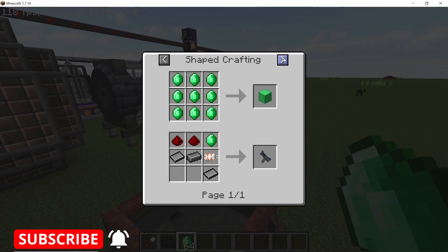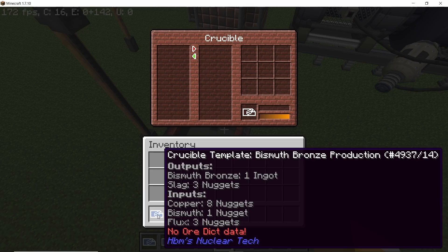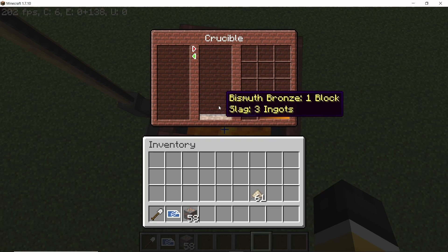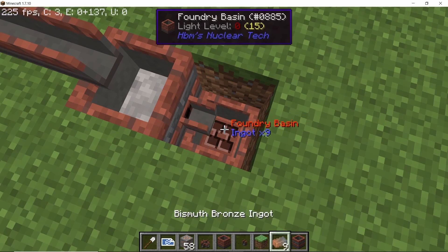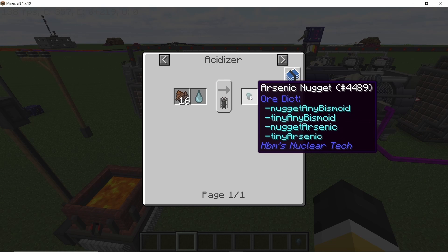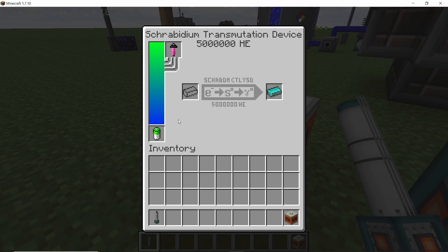Diamonds can now be crucible-processed into carbon. Emeralds similarly give beryllium, and emeralds now have a bedrock ore variant with the same weight as iron. Bismuth bronze can be made using eight pieces of copper, one bismuth, and three flux. Bismuth bronze can be used to make the tier 5 anvil — converted into ingots and used in place of ten bismuth ingots. The same applies to arsenic bronze; arsenic can now be made using 16 90-scraps, and arsenic bronze is used in the same way as bismuth bronze.